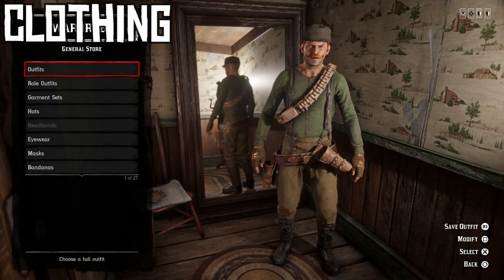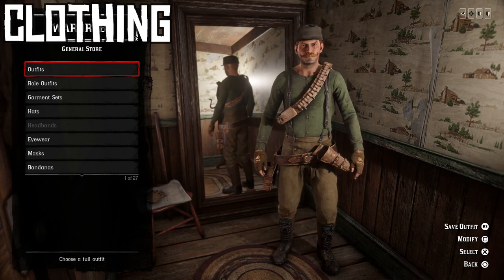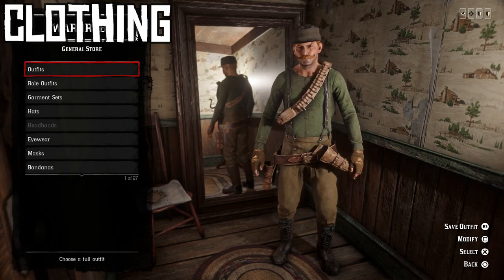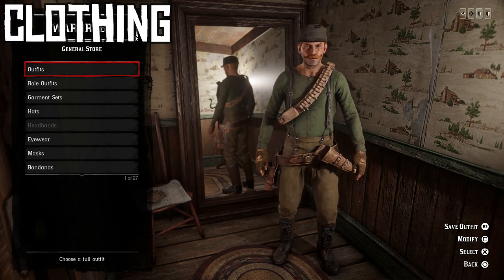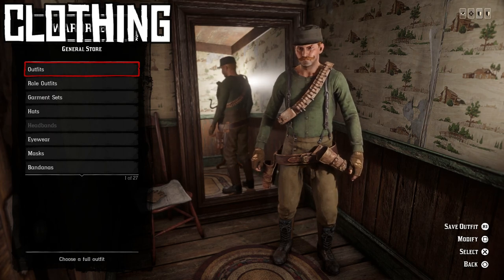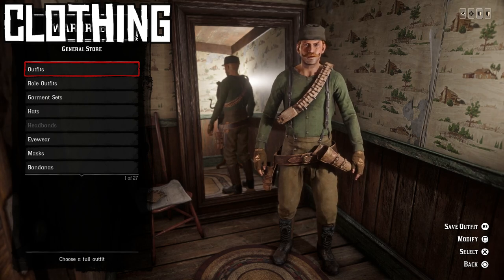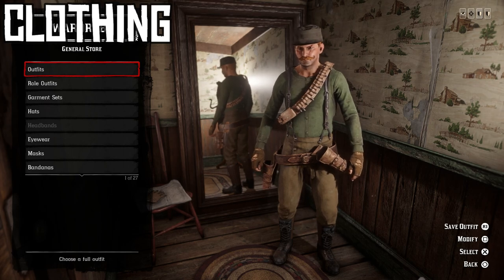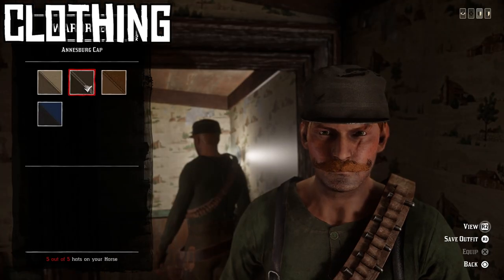Here we have the outfit in its entirety. Inspiration-wise, I started out wanting it to look like a World War II Russian sniper, but I couldn't find appropriate clothing for the torso. So I abandoned that and went with a sort of early-1900s, late-1800s paramilitary sniper — maybe someone from South America or the Eastern Bloc in Europe. That's the vibe I'm going for.